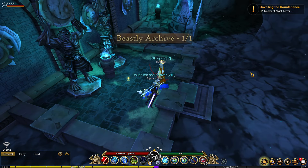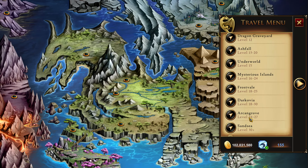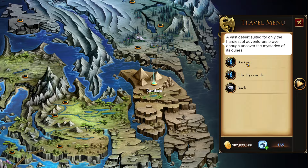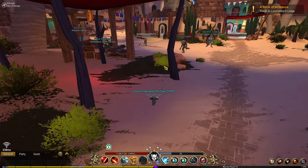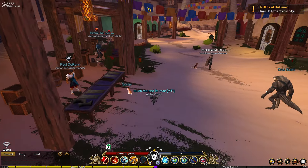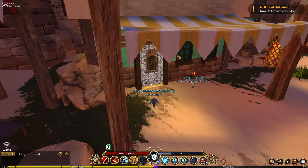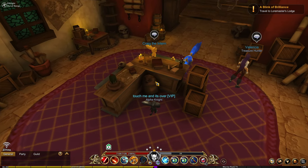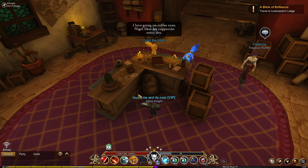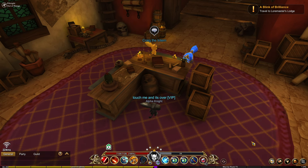Next we need the Intern's Stash — this one is fairly easy. Open your map, go to Sansi, and head to Bastion. Once there, head to the left and go to Nigel's office. You know Nigel Fuzzyborn — go behind Craig the Intern and you'll see the barrel with the Intern's Stash.